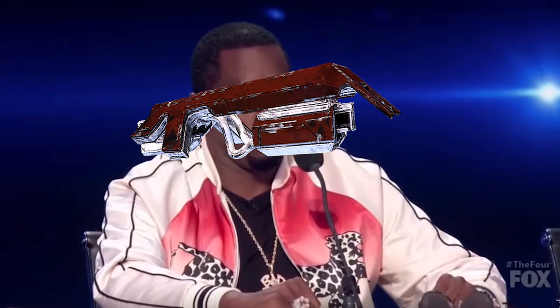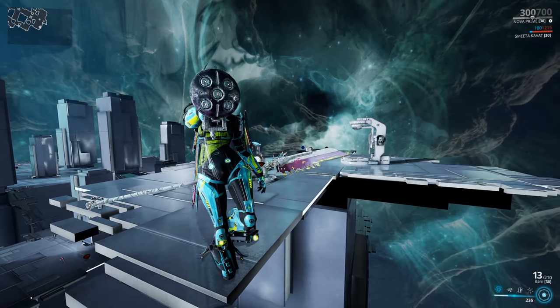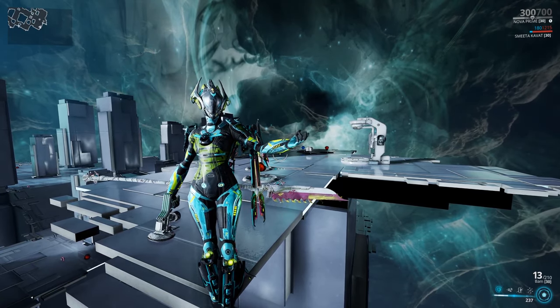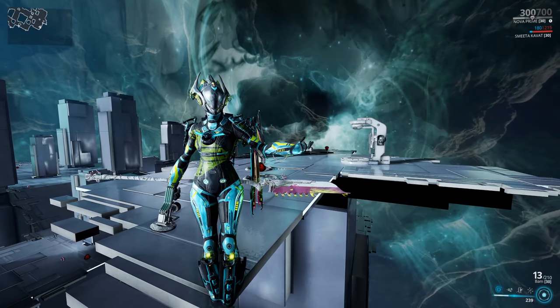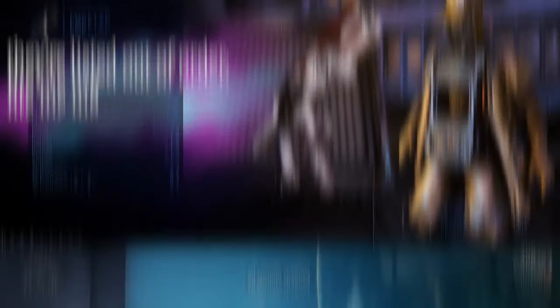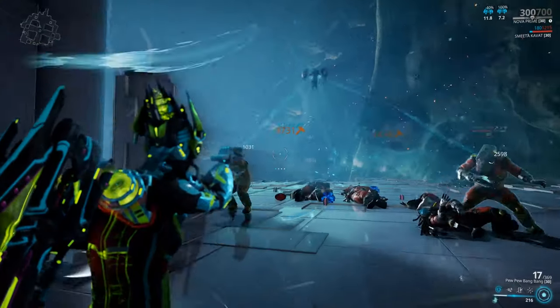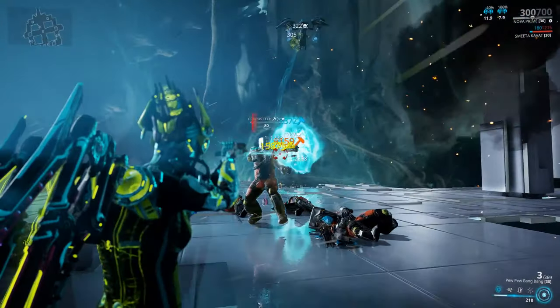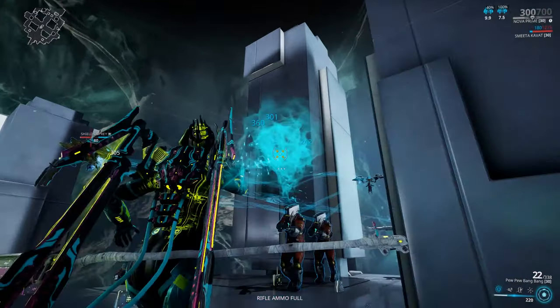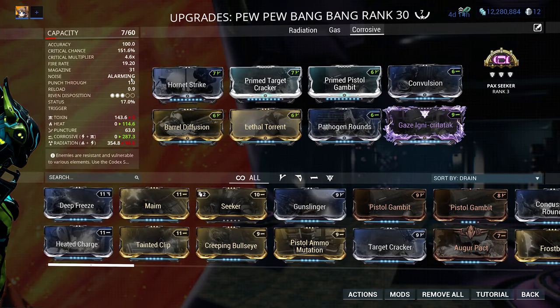Number two: Gaze. By far my most formidable secondary in Warframe, mainly from the riven that's on this thing — I regret every hydrant run to get here. Being comprised of Gaze, Killstream, and Love Tap, this fucker packs a mean punch of solid orange and red crits. I have a riven which boosts the critical chance of this gun to 151%. This is definitely not needed for this gun, but it makes it much better, and I got it for free from one of my subs. I also decided to run gas on this gun, but I do occasionally use corrosive and radiation.